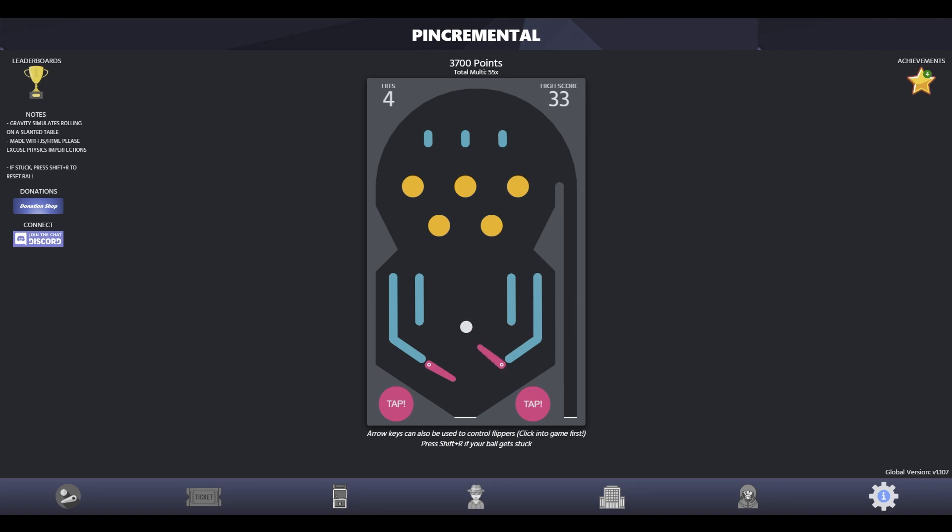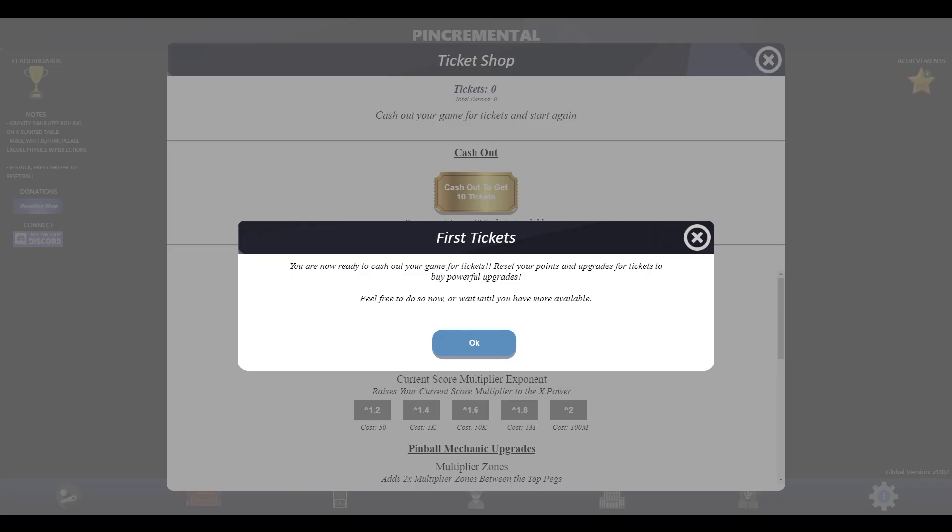We have 3,000 which isn't quite enough for anything crazy, and the ball keeps getting stuck. I kind of want the game to just do stuff. It'd be fun if in the future we could maybe edit the board — get more pegs and stuff like that. I really don't know how deep this goes. I love these types of games, especially for wasting time. It all started with Cookie Clicker back in the day. 'Cash out your game for tickets — reset your points and upgrades for tickets to buy powerful upgrades.' So again, this is prestige.